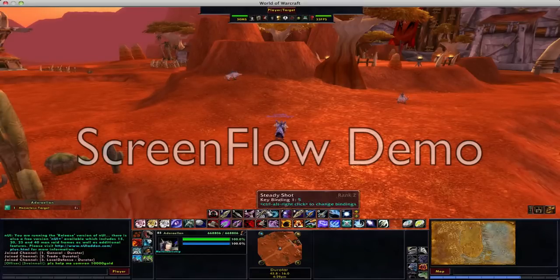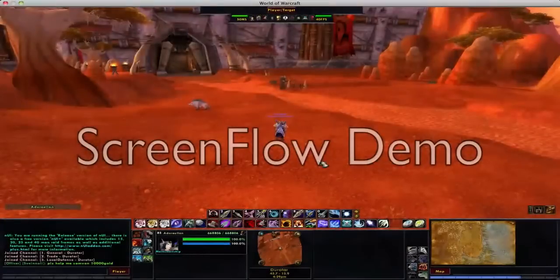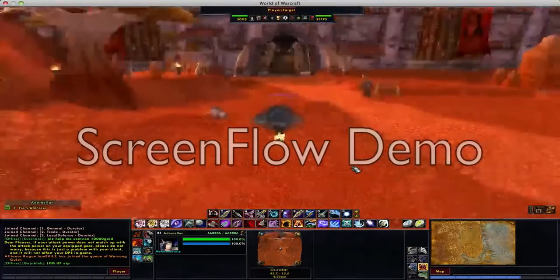If you have, like, a Paladin, the Auroras will be up here, just like if you were a Rogue and you were in Stealth, it would also be up here. This is why I like it — keybindings still work and everything.